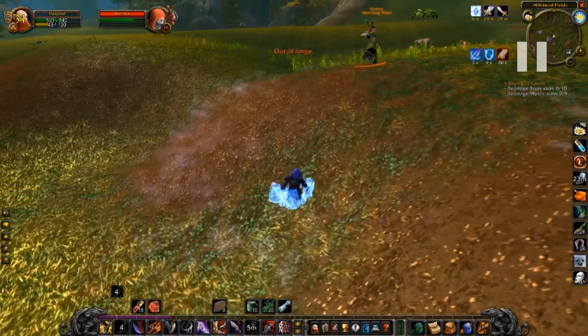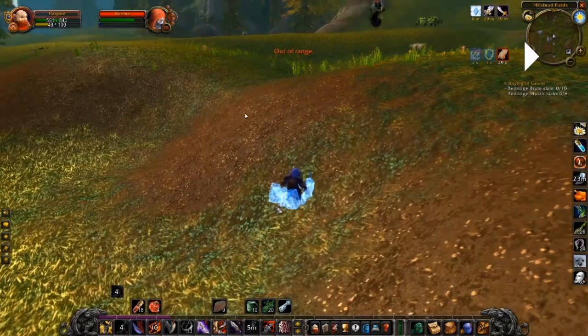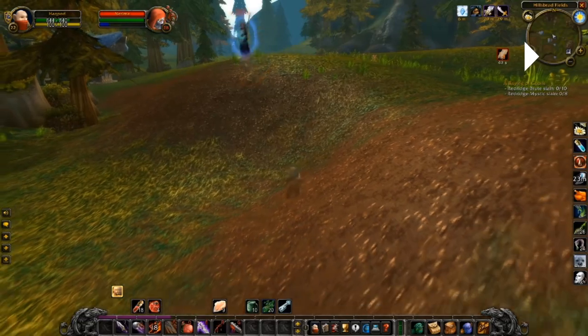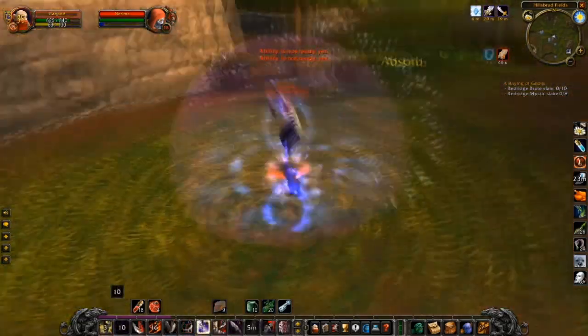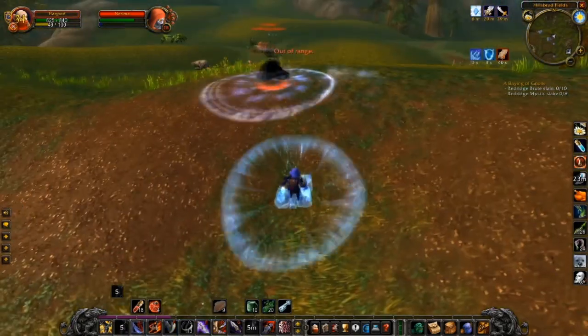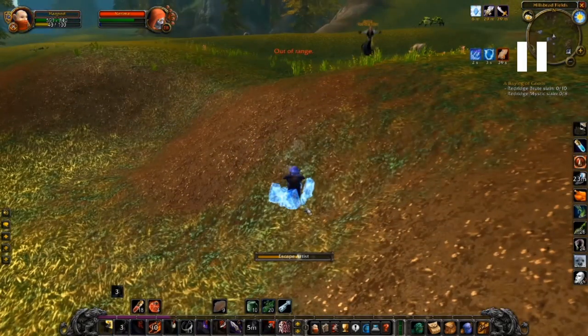He wants to get away and I have five combo points, so I can do a finishing move and deal quite a lot of damage. But he freezes me again — the more he freezes me the less effective it becomes, so what started as eight seconds is now only three seconds. I actually use Escape Artist here, which was a bit fast, but he freezes me and now I have Escape Artist up so I use it and it buys me a little more time to close in on him.